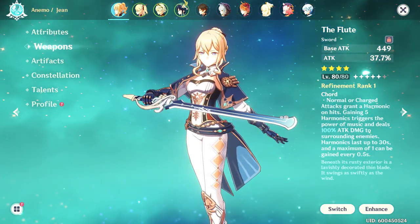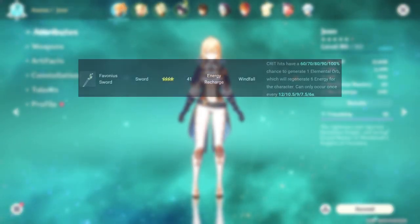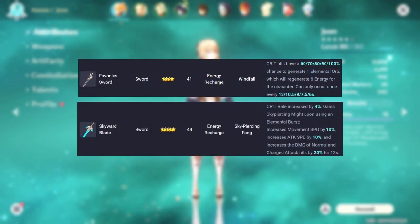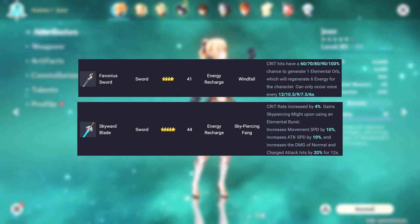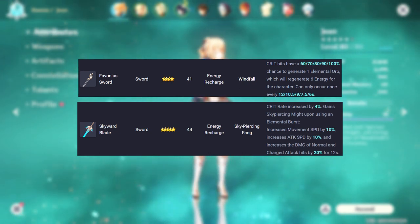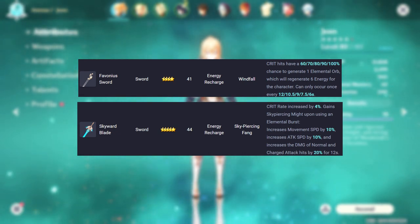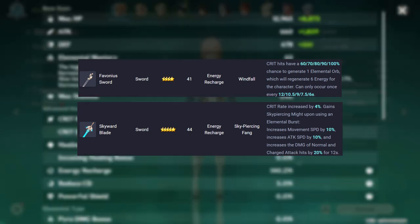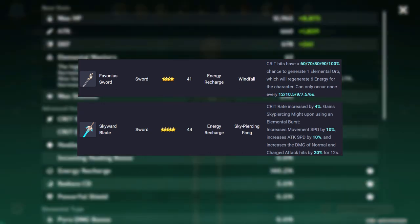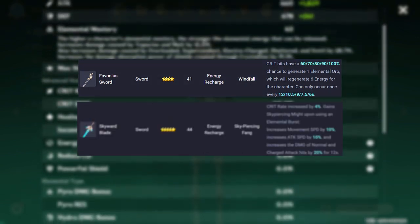The ability of the Flute deals a large amount of extra DPS and also scales with attack percent. It also matches Jean's color scheme to a T. Other viable options are the Favonius Sword and the Skyward Blade. These two swords both give energy recharge instead of attack percent, which will lower your base healing values but give you more chances to elemental burst overall, which could actually increase your DPS and healing depending on how many elemental orbs you can generate.